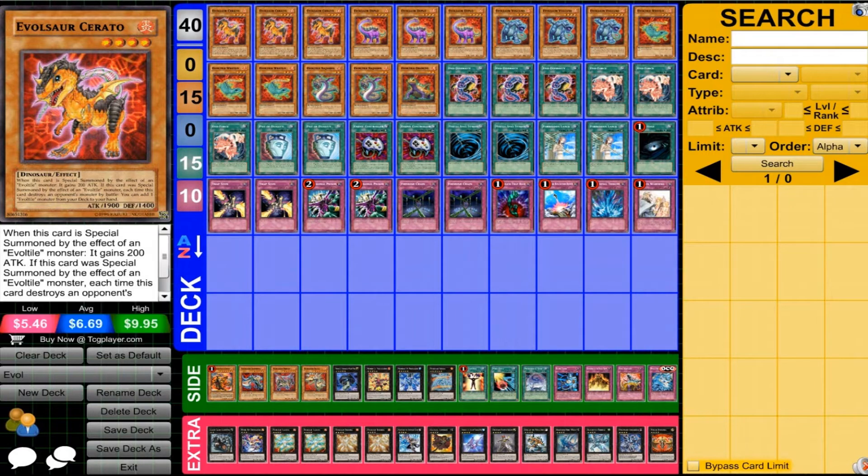First off we're going to have Evil Sword Serato — 1,900 attack, 1,400 defense, really nice stats. And if it's special summoned by the Evil Tiles, it becomes 2,100, and then it can start refilling your hand by destroying monsters. Very, very powerful card — definitely like running three of this card.